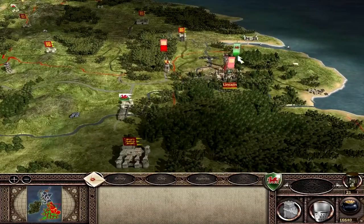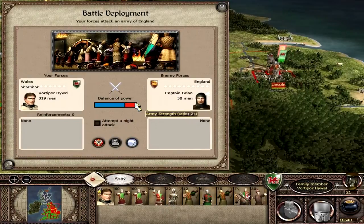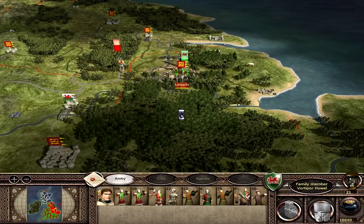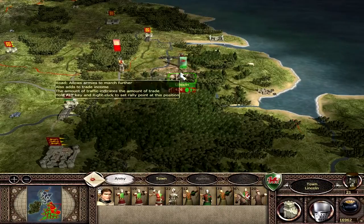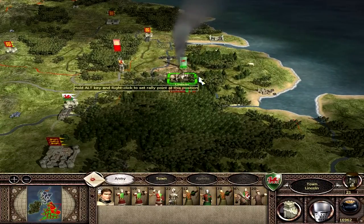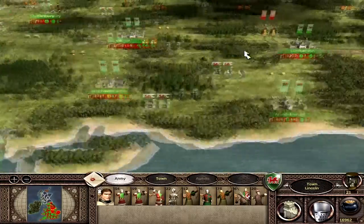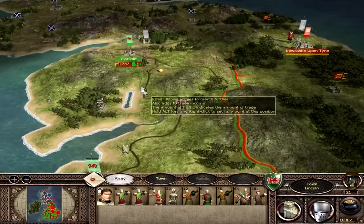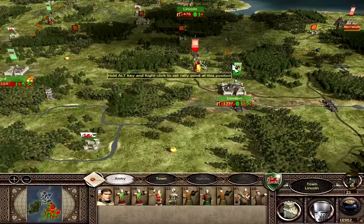Actually, let's auto-resolve this one - clear victory! Taking Lincoln - a nice way to end the episode. Going to exterminate the population to help with public order since resistance is futile and we lost it last time. So we've taken Lincoln, will be fighting Anselm of Bapton in the next part, hopefully killing him this time. Moving troops around to reinforce border settlements, aiming next to take Newcastle and push down toward Nottingham. Thanks for watching - until next time!